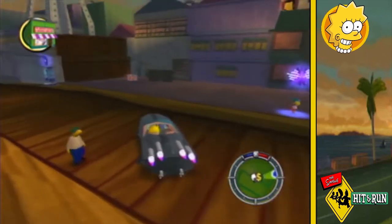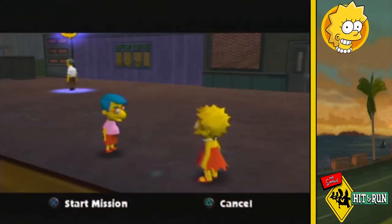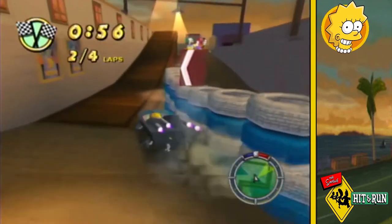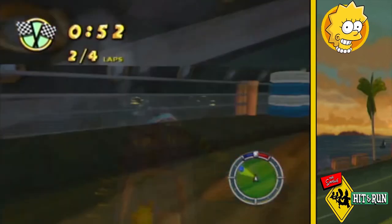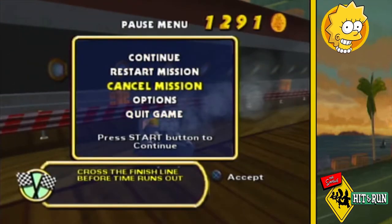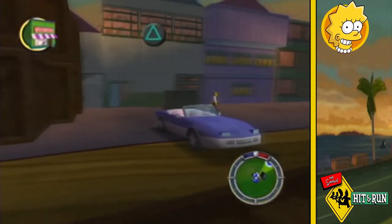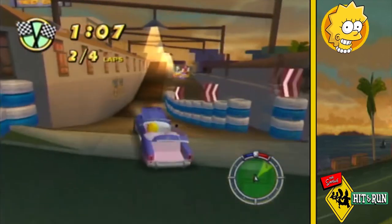Armed with this bonus card I decide to go and try Milhouse's race. However the Nightboat isn't easy to control, and as a result I end up failing one of the jumps which causes my car to be reset. Due to the amount of damage collected I decide just to change my car and try the race all over again. I find the race much easier in the Malibu Stacy car and complete it pretty comfortably.